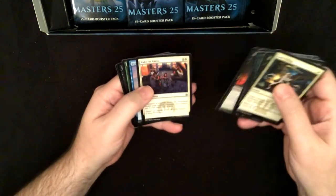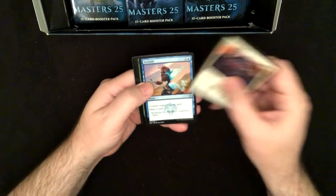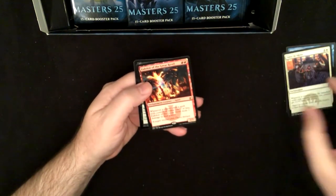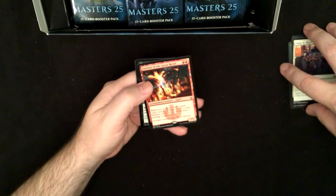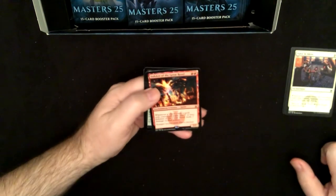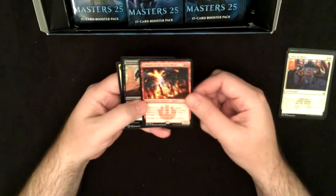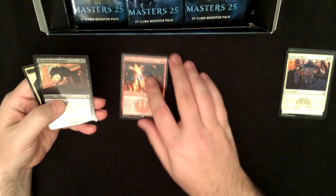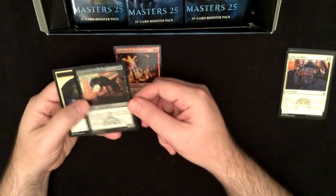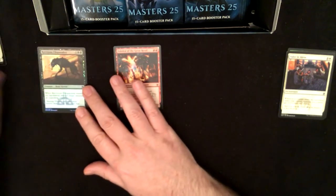All right, where is the uncommon? We've got Valor in Akros, Exclude, Invigorate, and Seal of Doom on the Great Revelle. That's our first rare and it's a decent rare actually. Then our first foil is Ravenous Chupacabra and a spirit token.